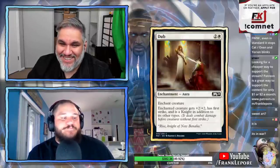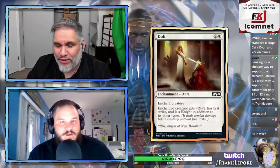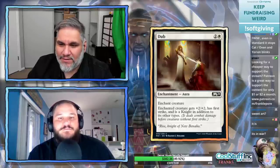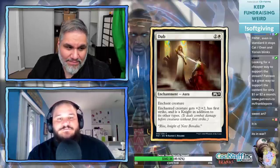Dub: two and a white for an enchantment. Also in Dominaria, I believe. Enchanted creature gets plus 2/plus 2, has first strike, and is a knight in addition to its other types. There's definitely a knight theme in this set so this goes along with that. It's just knight filler.